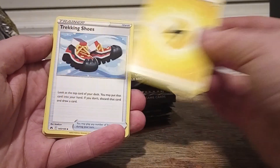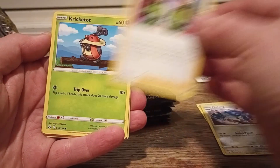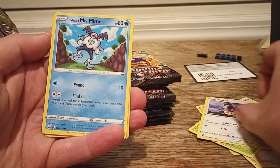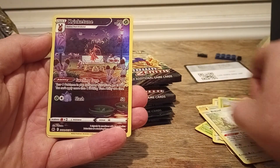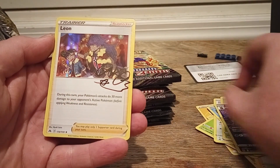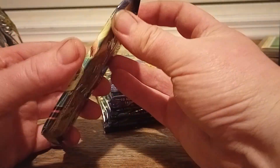To start things off, we have an Electric Energy, Trekking Shoes, Matang, Digging Duo, Cricketot, Shotot, Valerian Mr. Mime, Sunkern, Bidoof — the greatest meme ever. And that is pretty cool. We got a full art Cricketune. I'm actually pretty happy with this. Looks like we got a signed Leon. That's one of the things that I like. I was really hoping that we could at least get one of these. Not half bad.